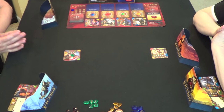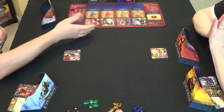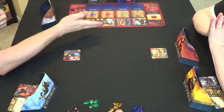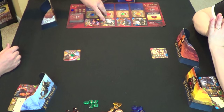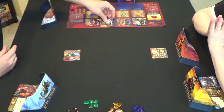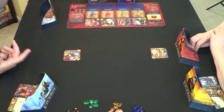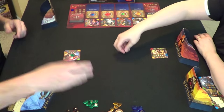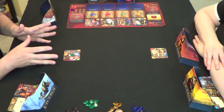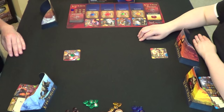On the count of three, we reveal the gem color in our hand. If Carmen and I match, neither of us gets the card — we both lose that gem and go into the second auction. This can go to a third auction, and if it happens again, neither of us gets a character card that round. One thing you're allowed to do is negotiate — tell your opponent which card you want so they don't bid the same color.